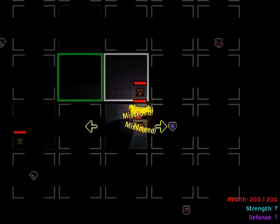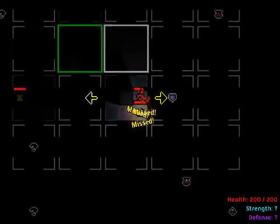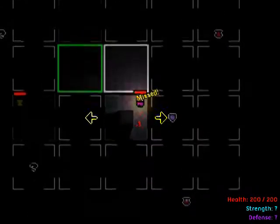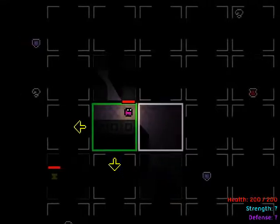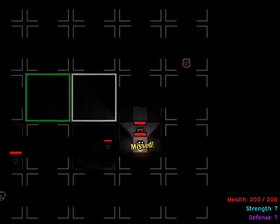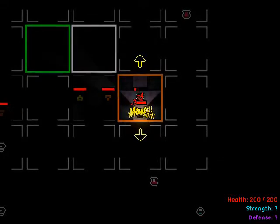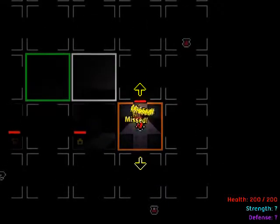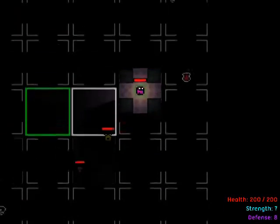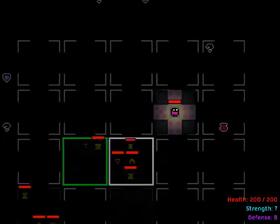I can't even see the HP bar — it needs to be slightly more transparent perhaps. I would make it to this one. So I can pick that up. There's the defense — dang it, I overlapped it again. With those defenses I should be fine. You can't just ignore all the creatures because then you have to go back and kill them all eventually.